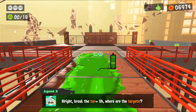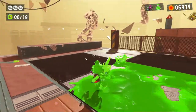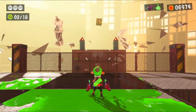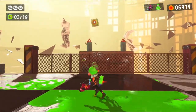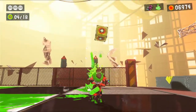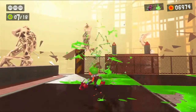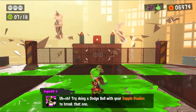Alright, break that — the targets. Here comes the first target. Hope you're ready. Looking good. They bounce. Oh boy. Probably worth using splat bombs for this. Oh, big one. They're trying to get you to dodge roll with your Dapple Duelies to break this one.